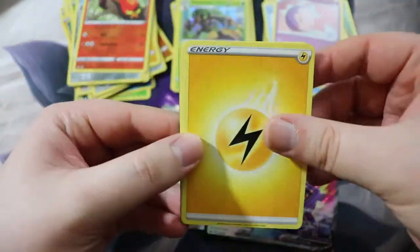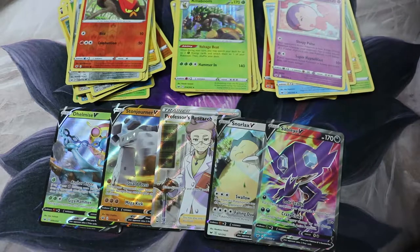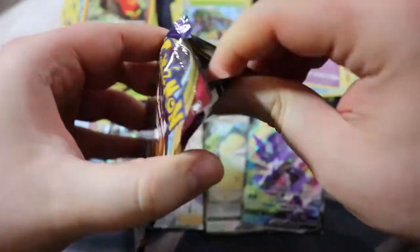Roselia, got this Maractus. All right, let's see — Cloyster! I'm not gonna be too sad about a classic Cloyster. Got this Lucky Egg, Mantine, Pokémon V, Crushing Hammer, and the QR code. So we have one more pack left. No rainbow. Rainbow — let's see if we can get a rainbow. Rainbow Marnie, let's go!